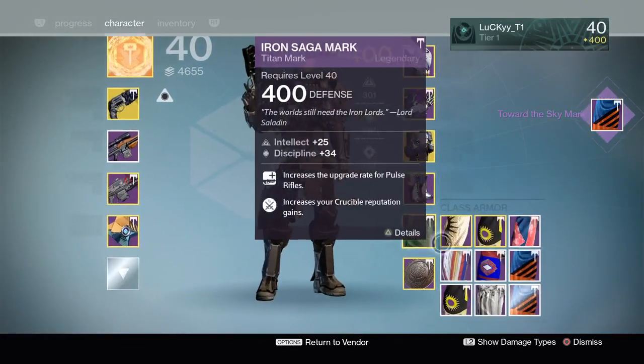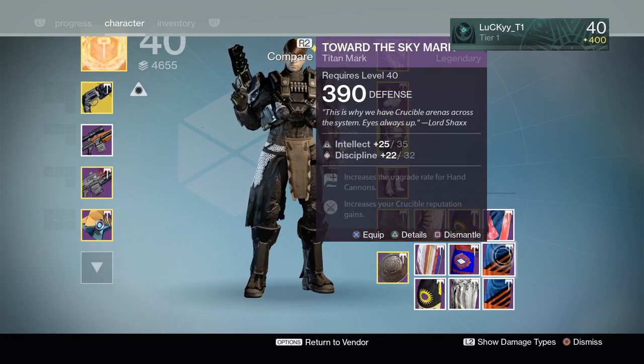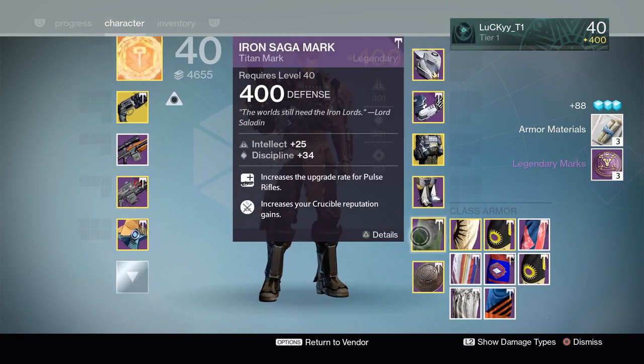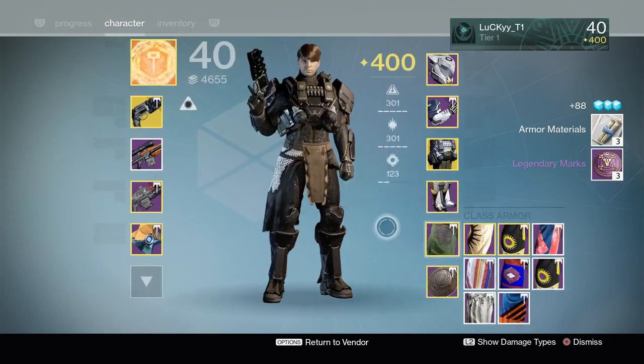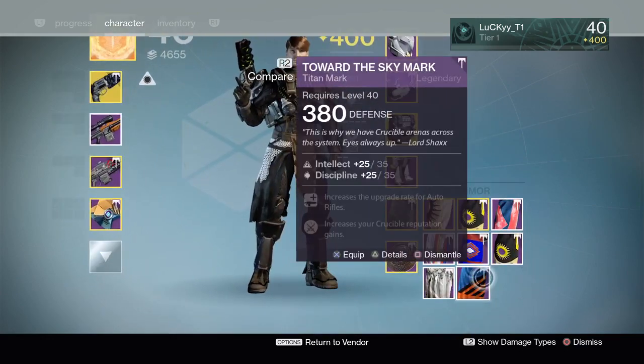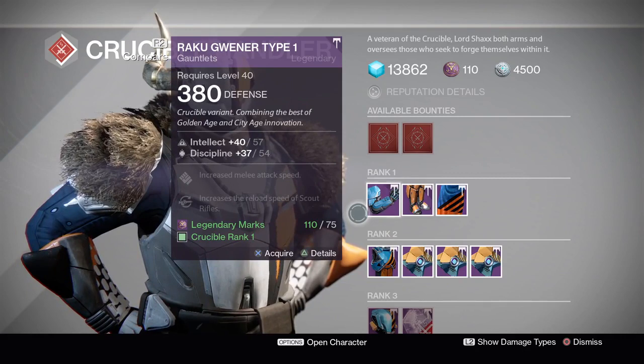I actually need this mark, so I'm going to buy it right now. I haven't been using my Titan for that long, so my marks aren't perfect. I've got a roll that's a little less than the one I just bought. Now I've got that mark, I can upgrade and get one more stat point in discipline - won't make a big difference since I'm already Tier 12, but it might help when rearranging armor.